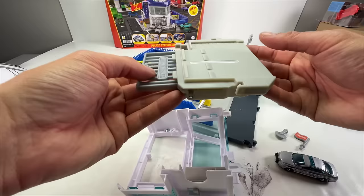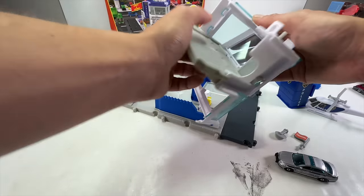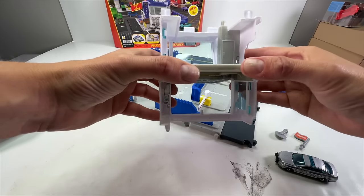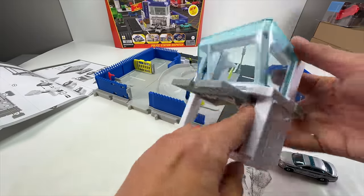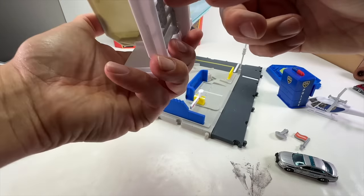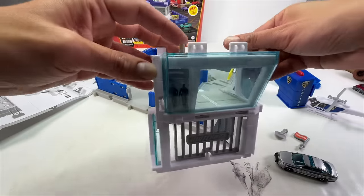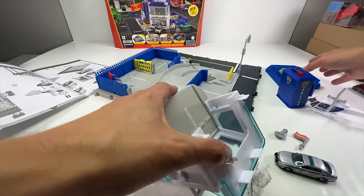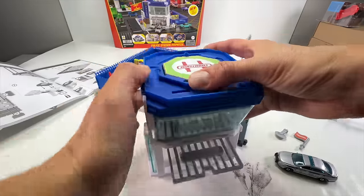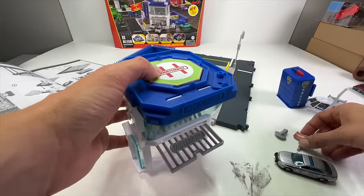Next up is the tower. The tower piece slides and snaps into place — the tabs go on the outside. You get an upper level parking area with a little door, so you'll be able to see police cars at the top through the glass. There's a big gate at the bottom — the release is on the helicopter pad, and when you press down it opens. This is pretty sturdy and heavy for being made of plastic.